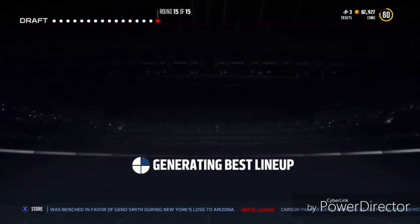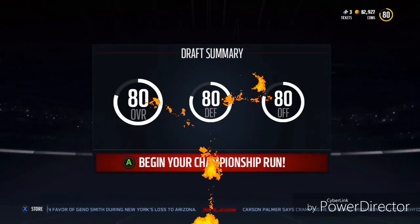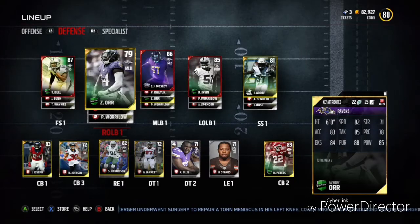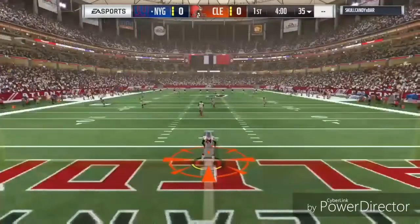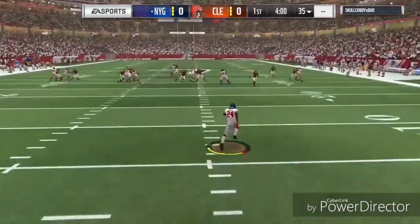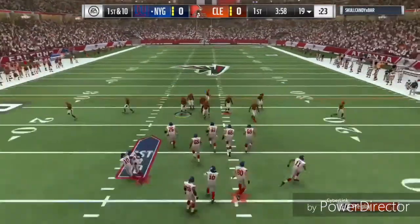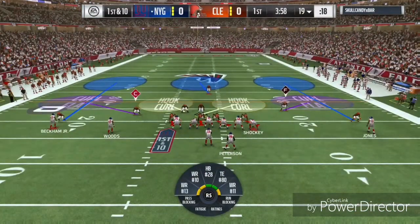The team we're rocking with is going to be all 80s and the defense looks mean as ever. Let's get into a game. My opponent starts on offense and he does have that Odell Beckham Friday Night Draft Champion Series card, but he won't be throwing to that card anytime soon. He lines up in a three wide receiver set with Adrian Peterson in the backfield and Jeremy Shockey to the right.